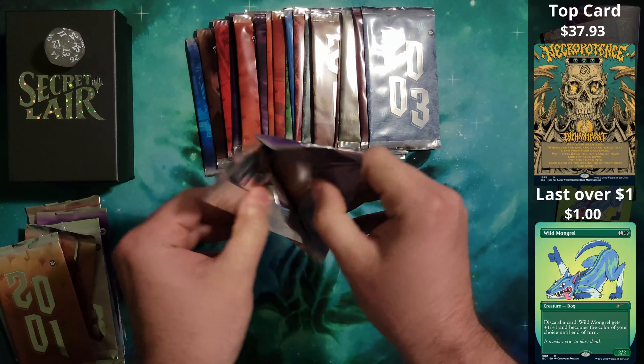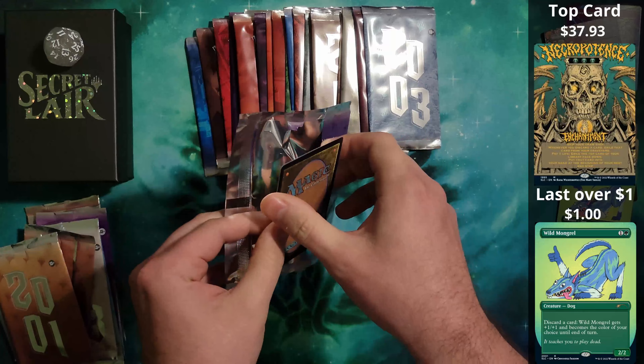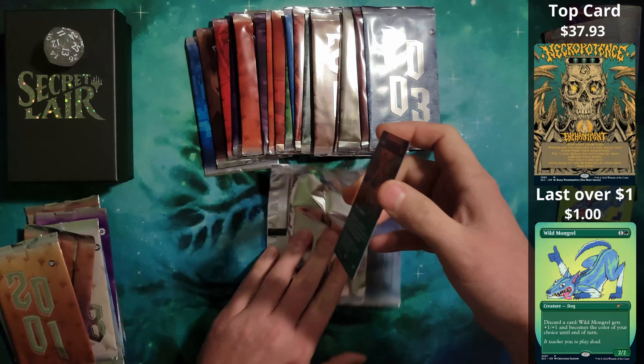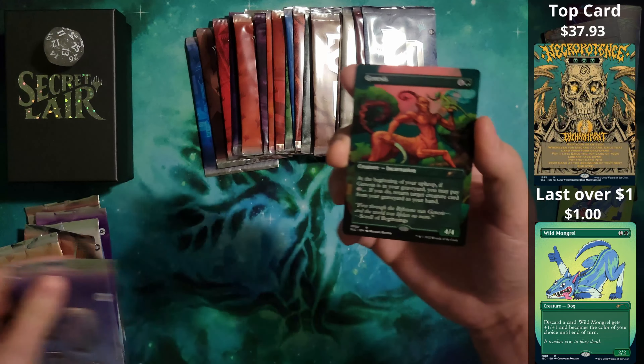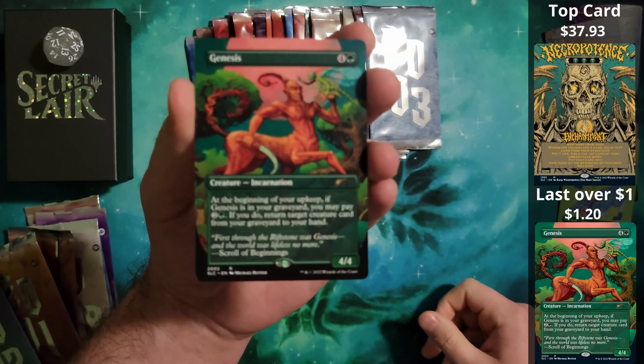I've seen a ton of these opened up, and I've seen people range anywhere from like 4 to 19 foils. We're kind of on the low end of that right now — we have two. And 2002 has brought us a borderless non-foil Genesis.